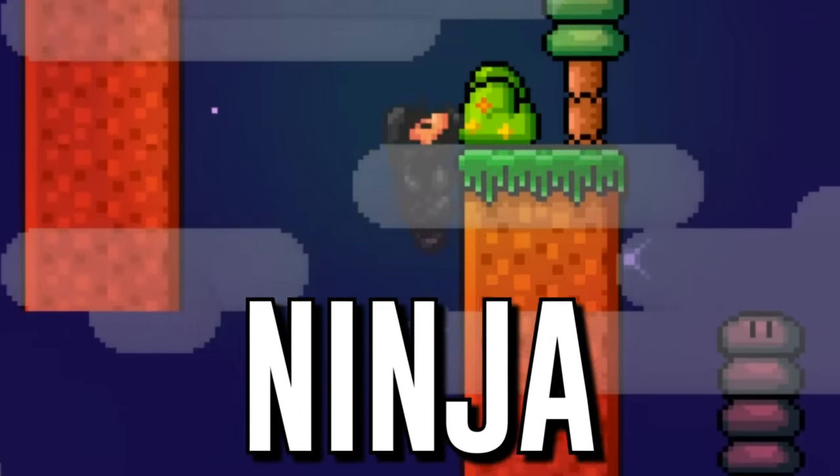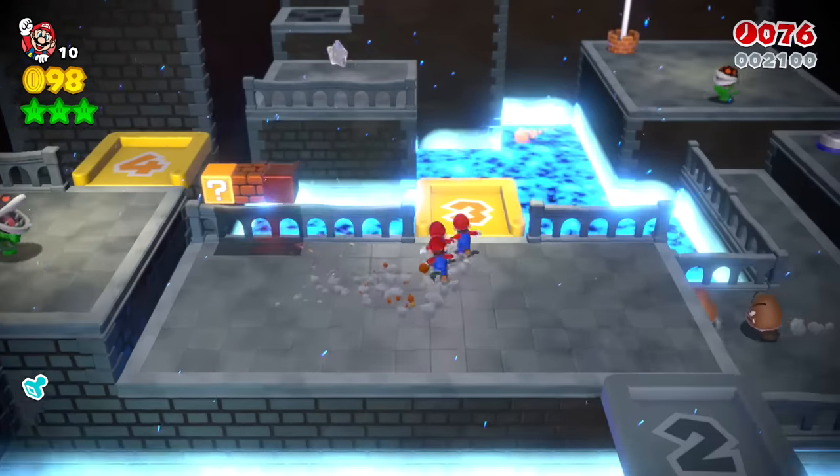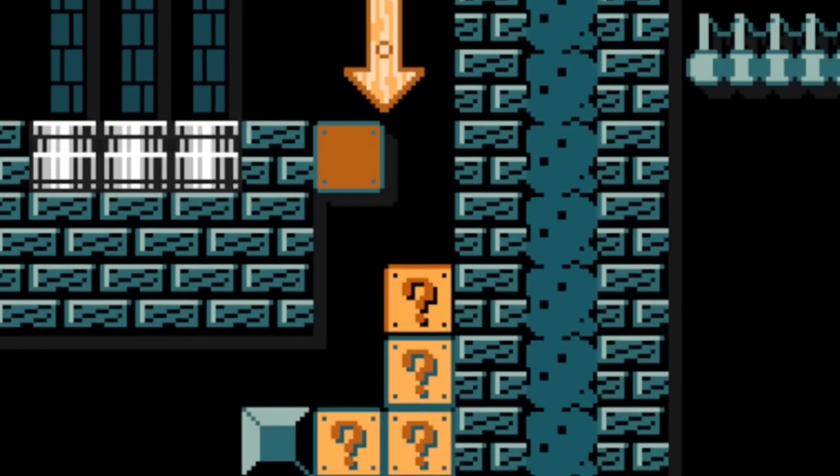This power-up turns Mario into a ninja, and this one makes Mario a ghost. Today, we're looking at 20 power-ups that need to be in Mario Maker 3.